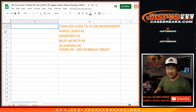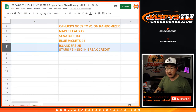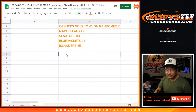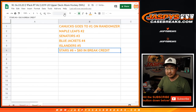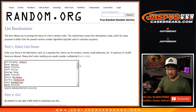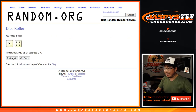Name on top gets the Canucks. Then the Maple Leafs for spot 2, Senators in spot 3, Blue Jackets in spot 4, Islanders in spot 5, and the Stars in spot 6 plus $60 of break credit. That was a little confusing there — disaster averted. So top 6 after 7.